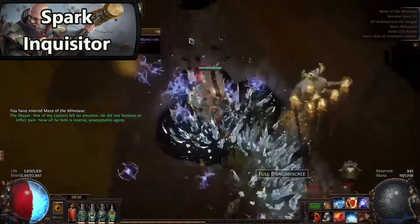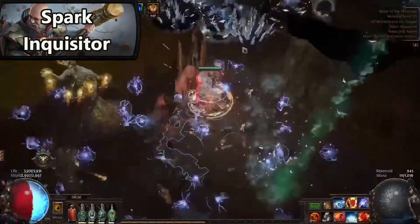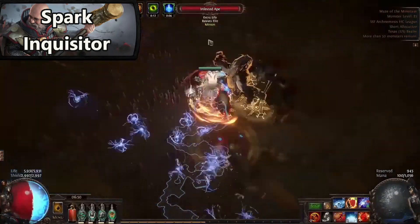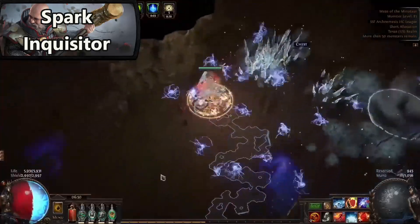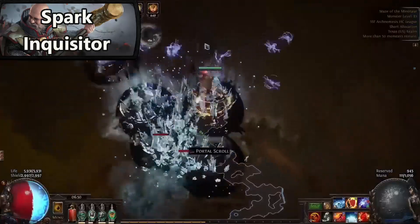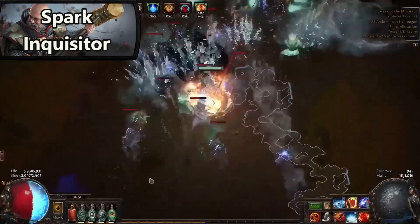The second build we're getting into is Spark Inquisitor by Garrotha. This build is really strong, really great for hardcore SSF, and really good for boss killing. Mapping is not too bad either. The big benefit is that Inquisitor is really good at scaling defense — you get insane life regen and energy shield regen because you share your regen values. With a hybrid life pool you get huge numbers, and if you get a Glorious Vanity you're abusing that double regen to the max. Lightning damage is a really good damage source and it's getting a few new nodes.